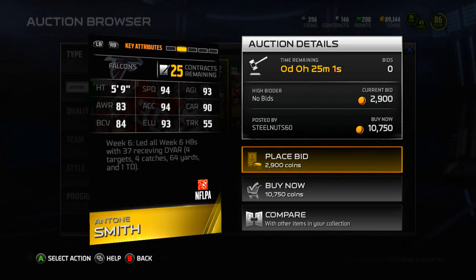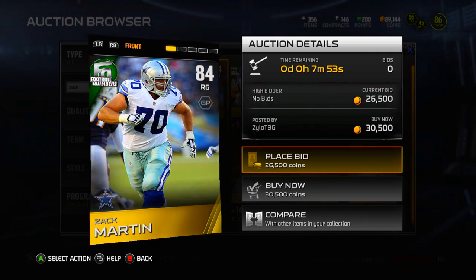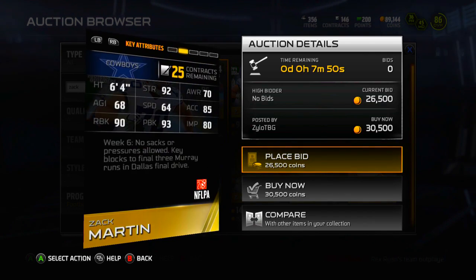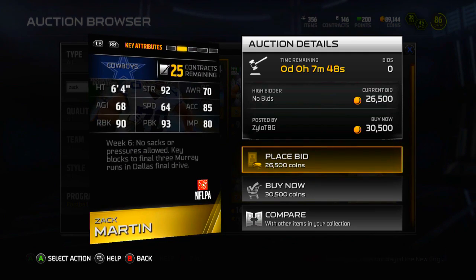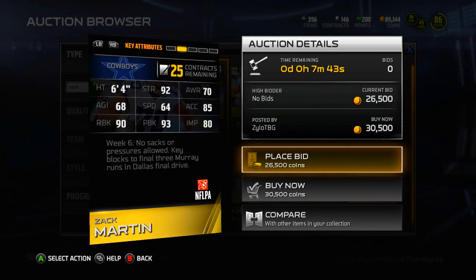Definitely a nice pickup if you are a Falcons fan. Next up we have Zach Martin, right guard for the Dallas Cowboys. I'm very excited to see him get a card — he played fantastic last week. He had no sacks or pressure allowed and had key blocks on the final three DeMarco Murray runs in Dallas' final drive.